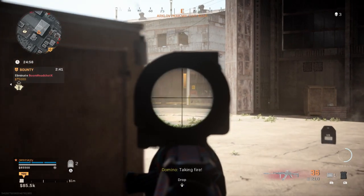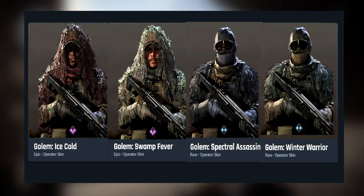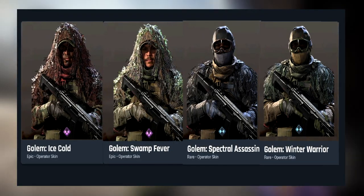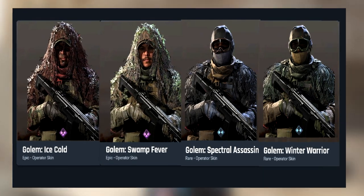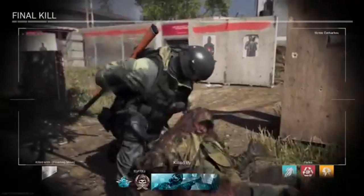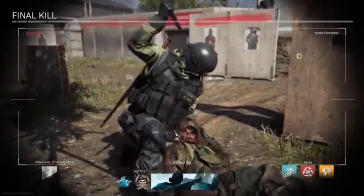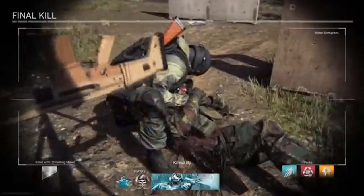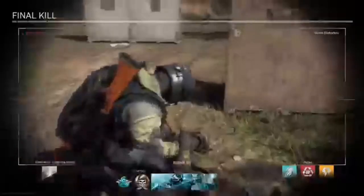Gollum is up there with Bale, in my opinion, for best unreleased skins. His Ice Cold and Swamp Fever skins are retextured from the rare Season 1 Foliage skin from the Tracker bundle, and his Spectral Assassin and oddly named Winter Warrior skins are retextured from Gollum's actual Winter Warrior skin — the full white ghillie suit available now. Since I used to main the Gollum Foliage skin, I found that the Ice Cold and Swamp Fever variants don't really do Gollum as much justice for camouflaging. The Ice Cold skin's red palette doesn't blend in practically anywhere, and the Swamp Fever skin's lack of face paint exposes too much skin.